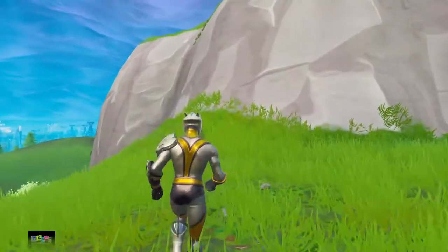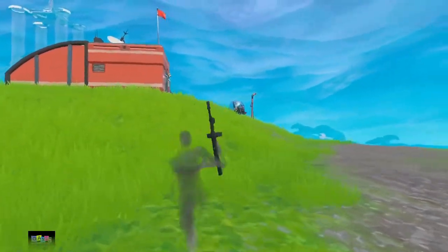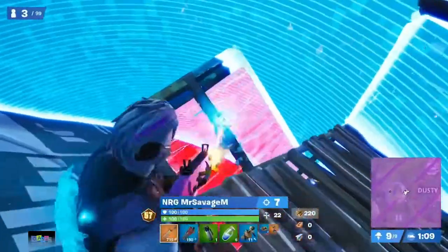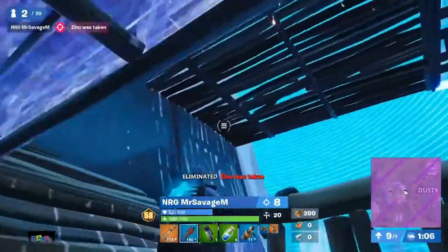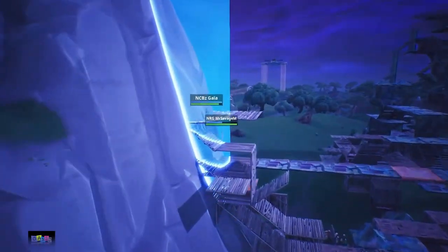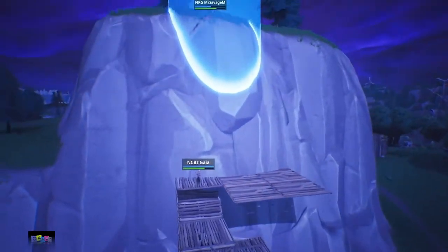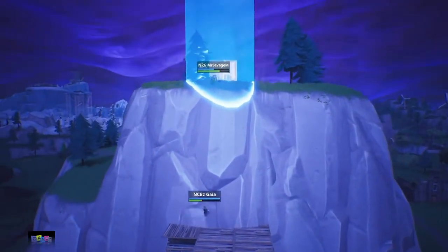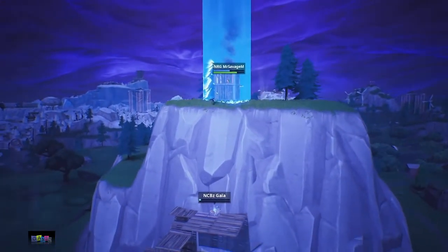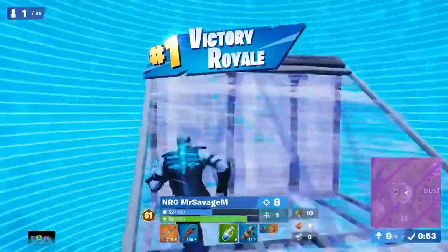Another crazy item offering incredible mobility is the Shadow Bomb. It creates a silhouette-like form which can help you jump, sneak by dangerous situations, and even climb up builds. There are a ton of ways these bombs can be utilized. Here's an example of an insane 200 IQ play from Mr. Savage showing you how to utilize the Shadow Bomb. As you saw, that's an incredible way to use the Shadow Bomb — the mobility it provides for rotating is like nothing we've ever seen.